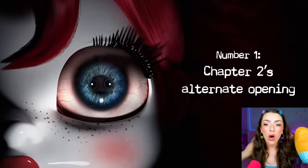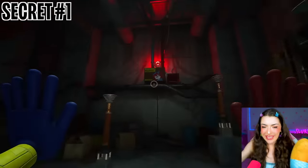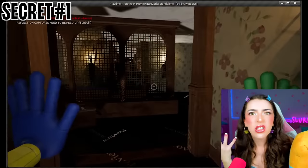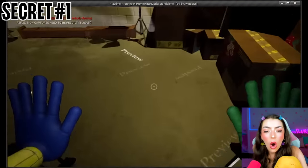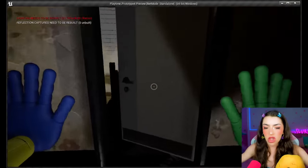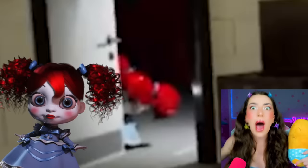Number 1: Chapter 2's Alternate Opening. Poppy Playtime fans will remember that Chapter 2 opens with us exploring Elliot Ludwig's office and eventually finding Poppy in a hidden room below. But Chapter 2 didn't always start this way — a now-deleted opening had you wake up immediately greeted by the sight of Poppy peeking out behind a door. Family, this is a brand new room we never saw in Poppy Playtime Chapter 2! This is unreleased footage — and look, an unreleased Poppy!